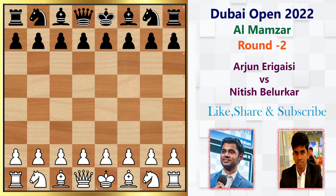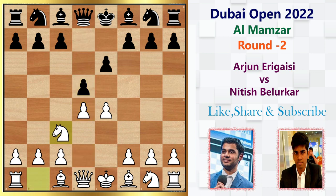Arjun was handling the white pieces, so he opens the game with 1.e4. After 1.e4, he plays e6, the French Defense. We have pawn to d4 and Nitesh hits the center with d5, and we have Knight c3. This is the most commonly played line in the French Defense, and we have multiple choices from Black's perspective here — Bishop b4, Knight f6, and even d-takes-e4 is an option. But here Nitesh goes for the Winawer variation of the French.